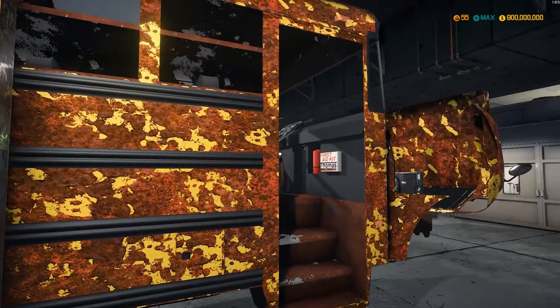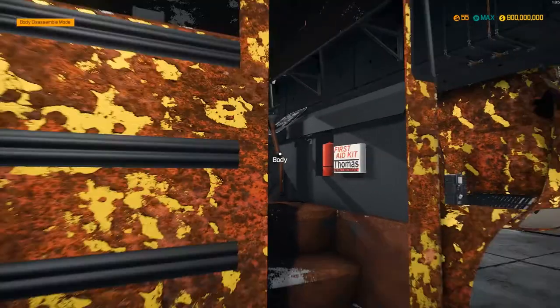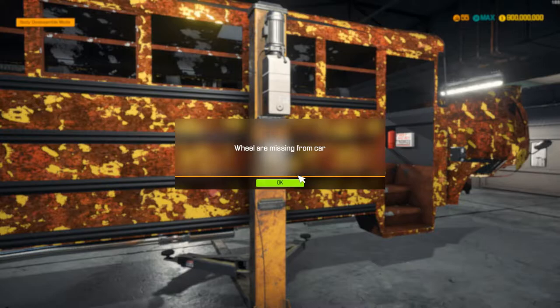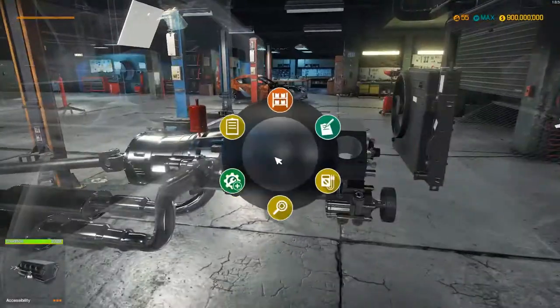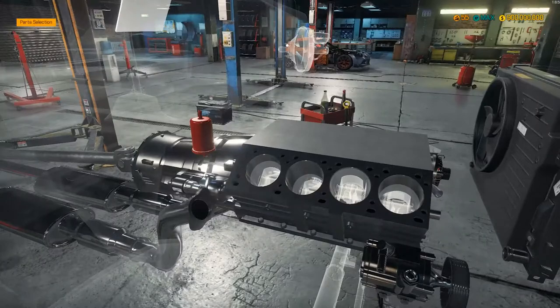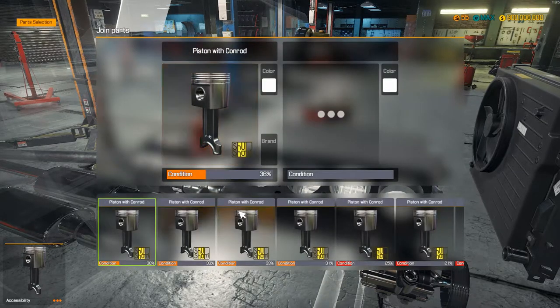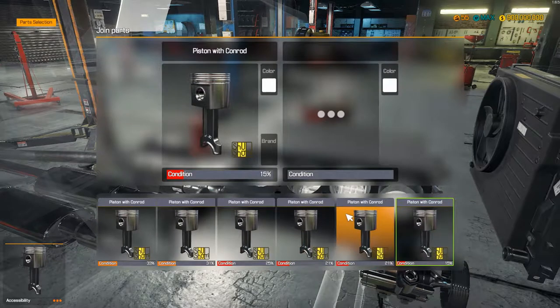First aid kit. What does it say? Thomas built buses. He can't lower it when he's not got wheels — makes sense.